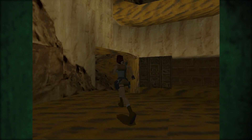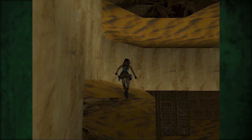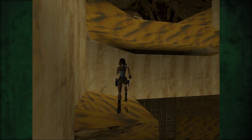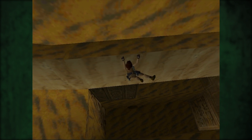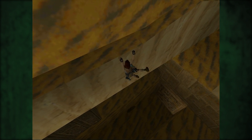Kann ich denn von hier aus direkt in diese Öffnung springen? Denn von unten komme ich da, glaube ich, nicht ran — das ist zu weit. Warte mal, hier kann man sich, glaube ich, festhalten. Ja — okay, dann kommen wir da auch rein. Das ist schön.